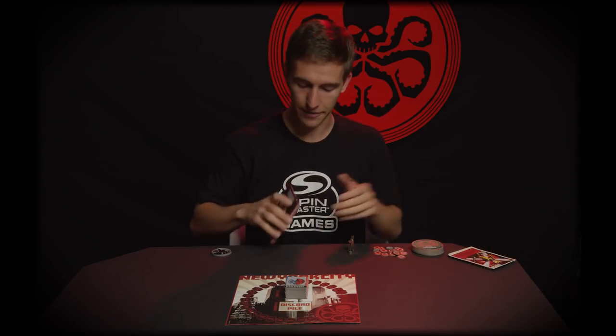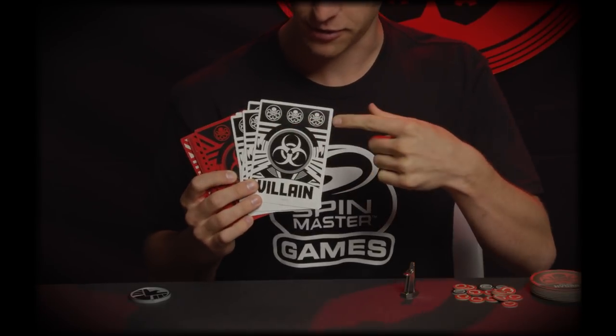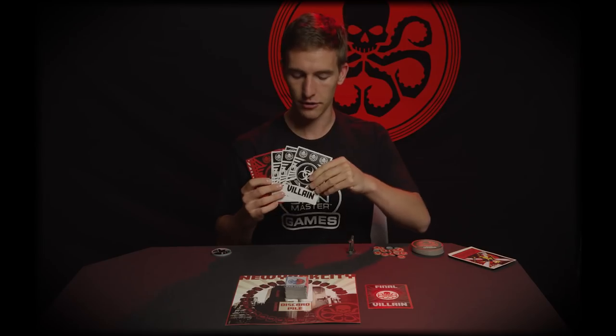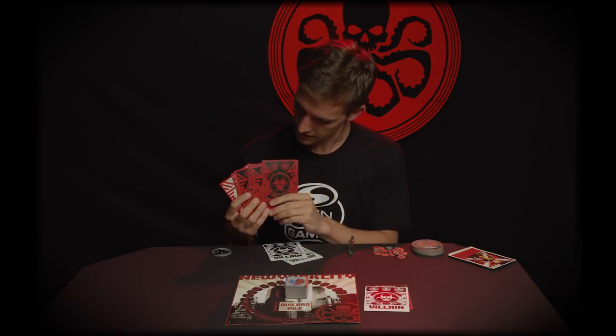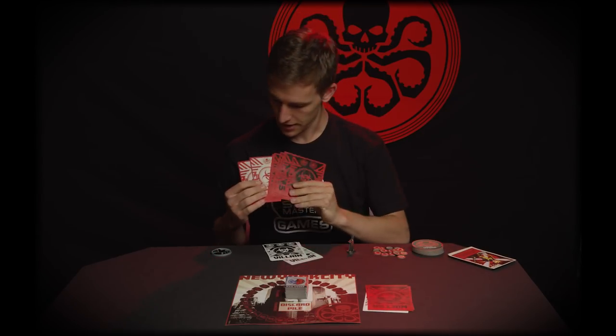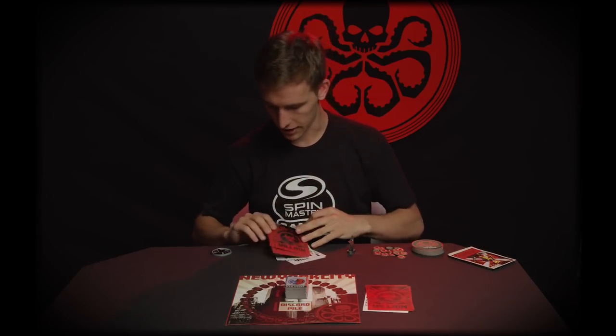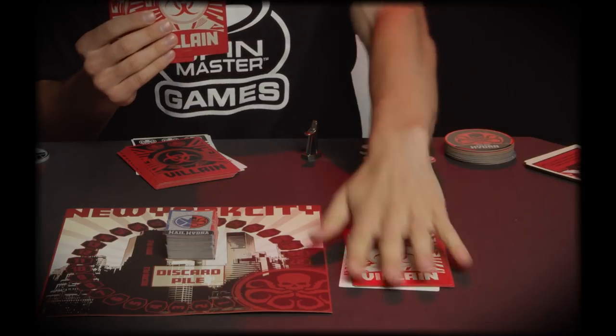Next, set up the villain deck. Each game will feature 5 villains and will culminate in the Red Skull, placed on the bottom. Then take one of the 5 level 3 villains, denoted by the 3 skulls on the back, and randomly and secretly place it face down — secretly means you're not looking at it either. Then place two level 2 villains face down, and finally one level 1 villain face down on top, creating the villain stack you must defeat for SHIELD to win.